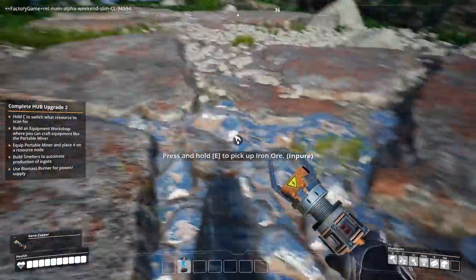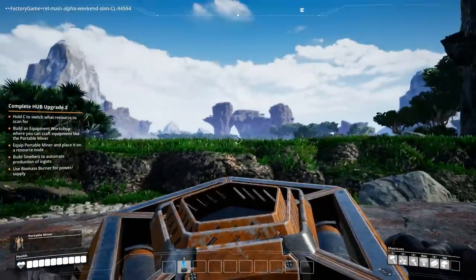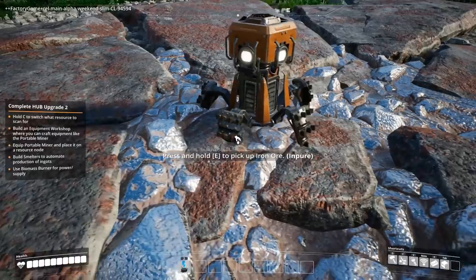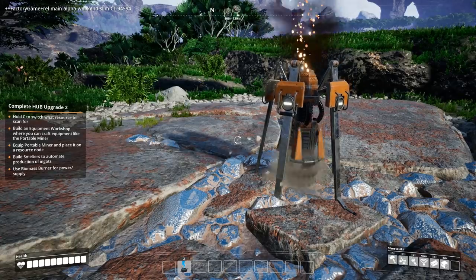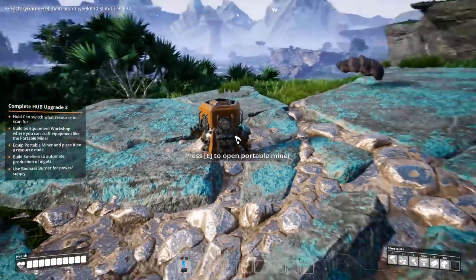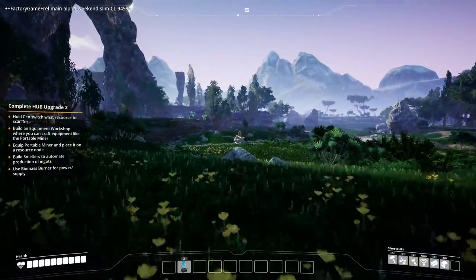Let's find a good spot for the portable miners - I'm gonna put one on the copper and one on the iron. How do you drop it? Oh, you just look at the ground and click. Hey little dude - do your thing with drilling. Oh, it's unpacking - those are the drill parts, that's so cool! Now you're making me iron one per second - nice, keep doing what you do. We'll put your friend down over here on the copper. Some sort of other node right there - wonder what that one is. Bauxite! I have no idea what that's for, but I'm gonna grab it all.